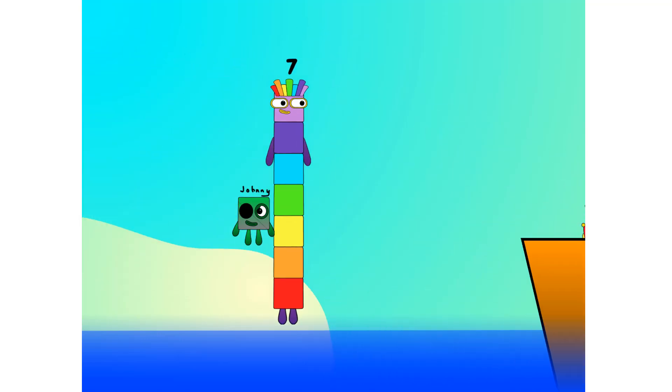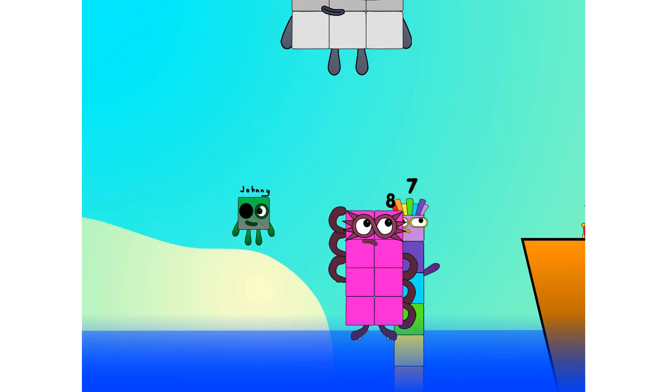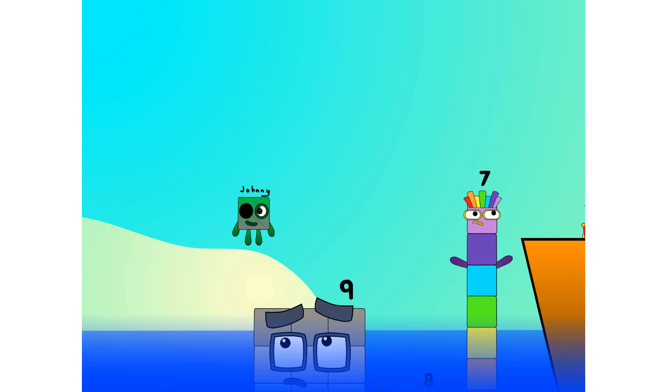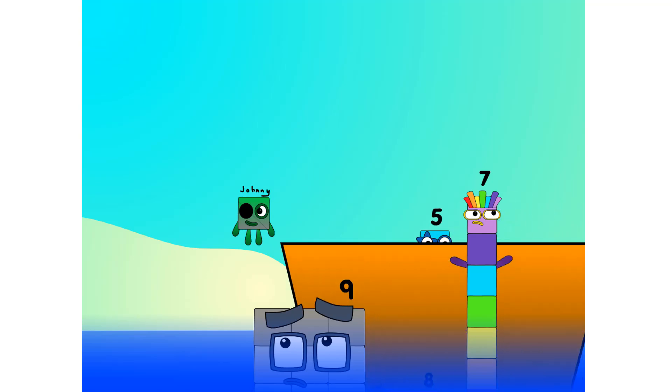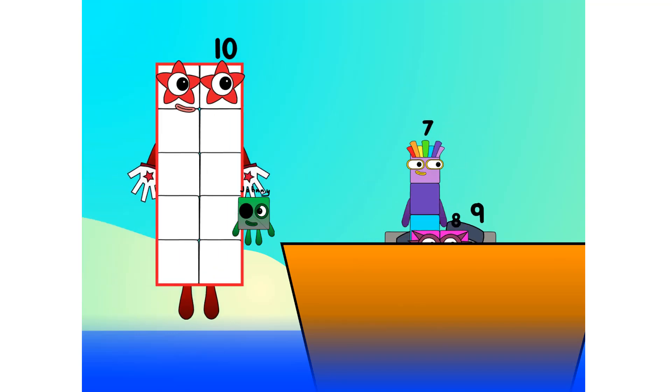Alright, me hearties! Into the boat you go — I approve 30 numbers. Number one. Two. Move along, lads. Three. Four. Five. Six. Seven. Step lively. Eight. Smartly now. Move along. Nine. Blow me down, numbers overboard! Hang on, lads — it's a good thing you know how to swim. Let's go, me hearties.